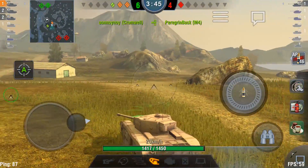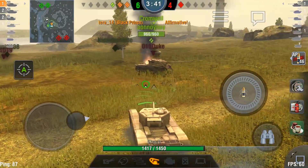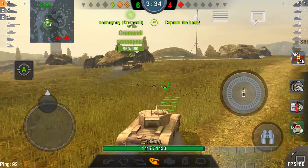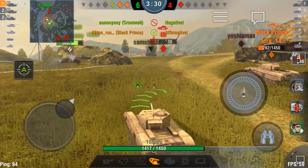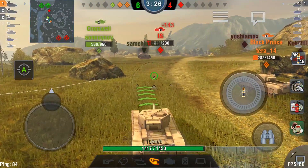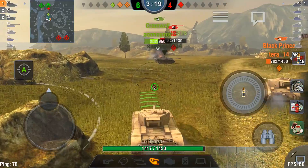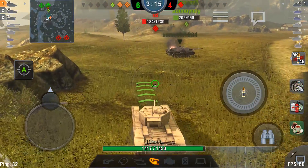I couldn't quite get to the M4 — Cromwell gets that kill, but that's okay. We move back now to the cap. I'm not too sure where that IS disappeared to, but he does appear to our rear here. Cromwell knows what's up — he goes to cap, but there's the IS. He changes his mind and he's going to charge him down. Come on, Black Prince. Move it. 152mm of frontal turret and hull armor, no complex curves though — it's very flat.